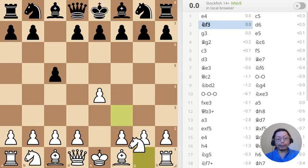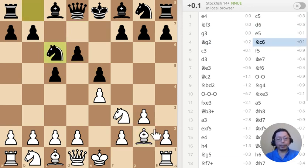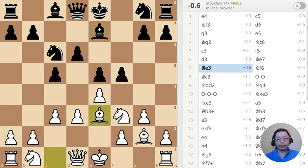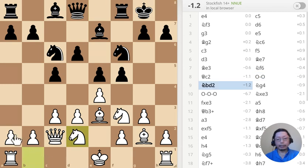The opening is the Sicilian Defense Modern Variation, probably because of this structure over here. It's a pretty unique variation, but in fact this structure is pretty common. The next thing I will do is castle here and it will be the traditional King's Indian Attack.